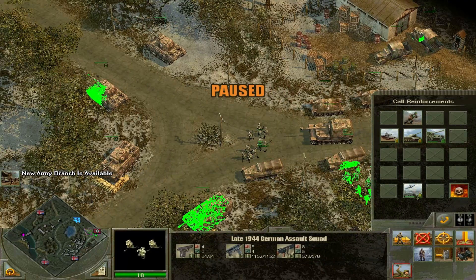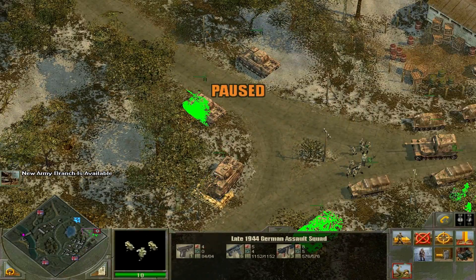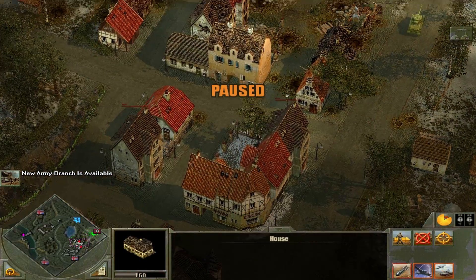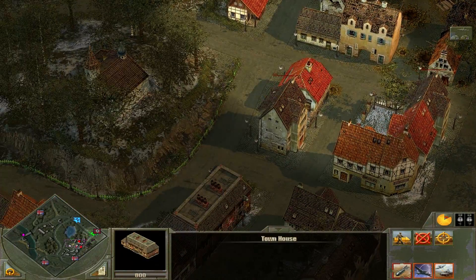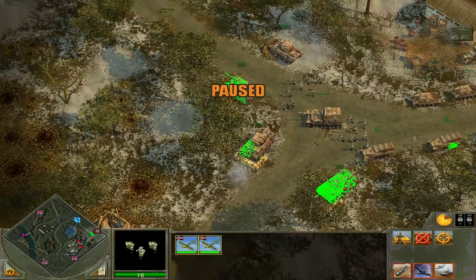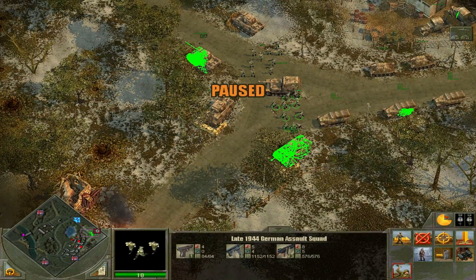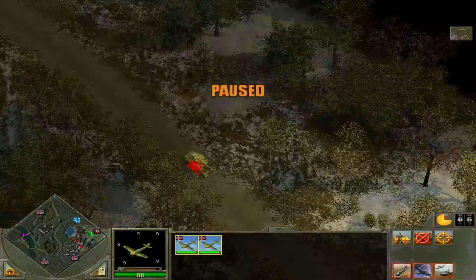We're going to let out some recon because we need to find out what's on the ground here. We have a Sherman Firefly, which is a terrifying beast. But thankfully, we should be able to destroy it thanks to our superior Panthers, as long as the British don't have any artillery. We should be able to properly do this mission.